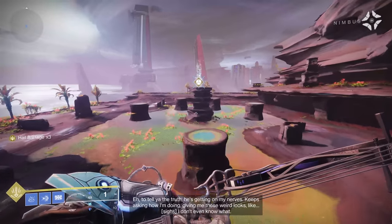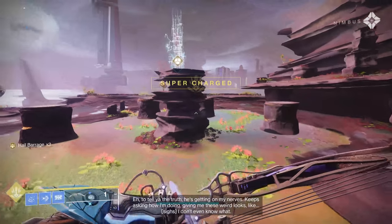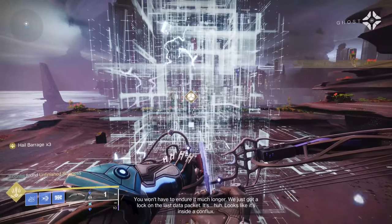Once you've made it to Maya's Retreat, you're going to see the Vex Conflux in the middle. You're going to go try and extract the data packet, but you're not able to do so. You're going to have some Vex attacks — I think it was about three waves. When you're done with that, you're actually going to be able to extract the data packet.